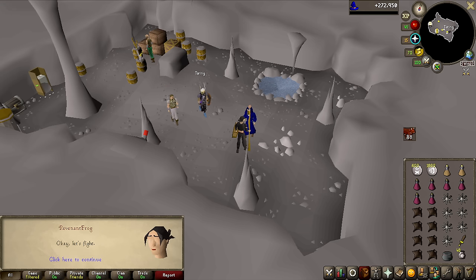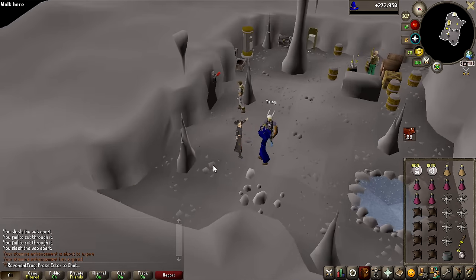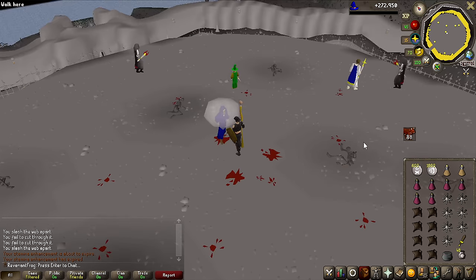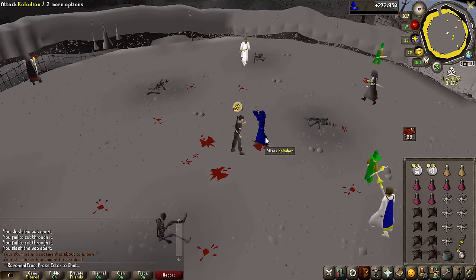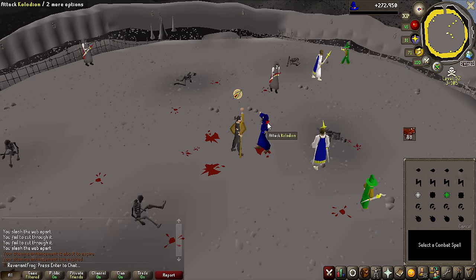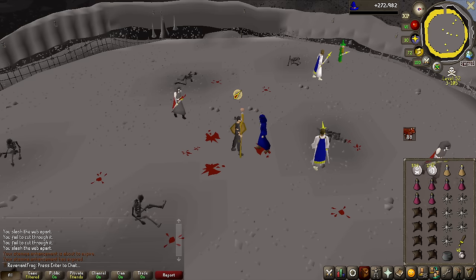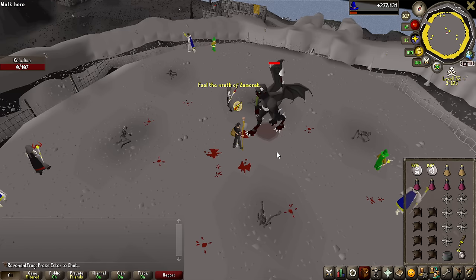It is actually extremely easy to complete the Mage Arena — all you need is Protect from Magic and you will take absolutely zero damage. You need to kill a boss that has a bunch of different faces, starting off really simple and ending up with a black demon with like 170 HP, but all the damage the boss does is magic. So you can just protect from magic and attack the boss until it dies. And there we go — Mage Arena 1 has been completed.